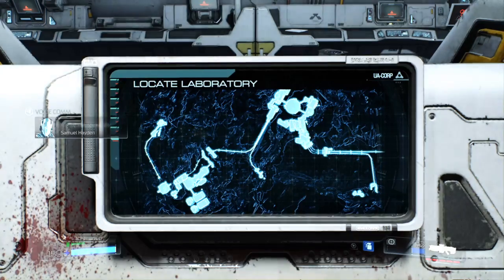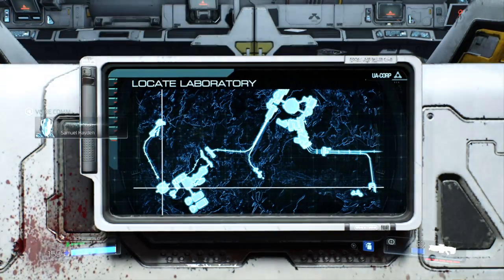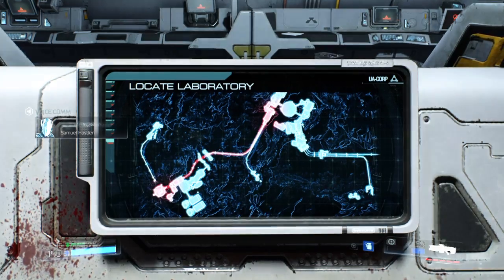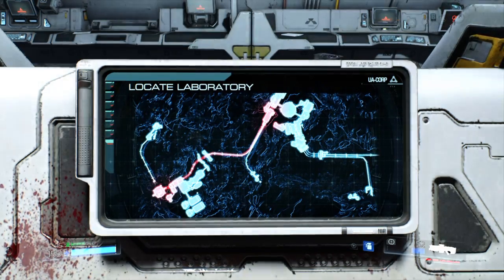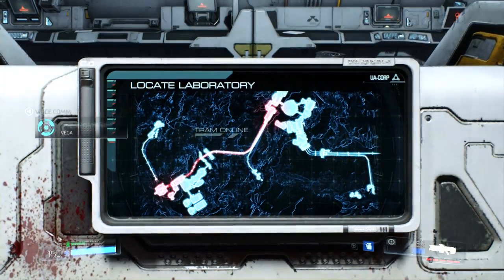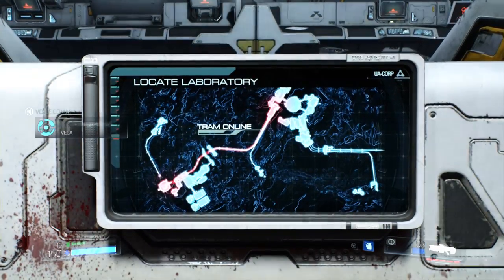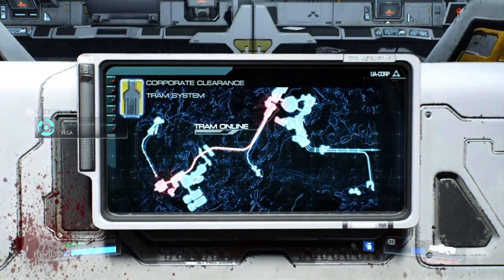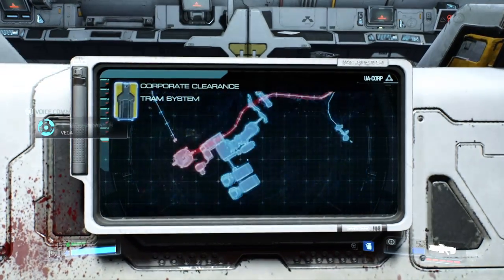You can access Earth Lazarus Facility from the North Sector of the Advanced Research Complex, about 80 kilometers away. I'll bring the tram power online to take you there, but you'll need a UAC Corporate Facilities Clearance Card to activate it. There is a security station nearby.